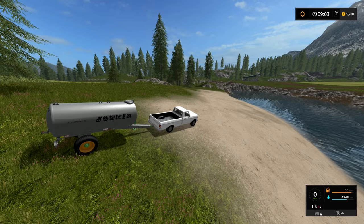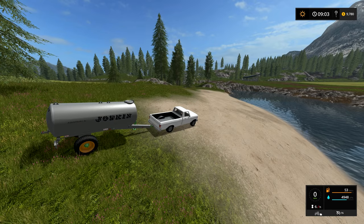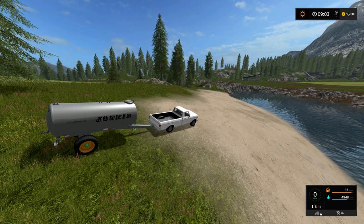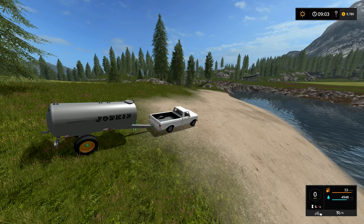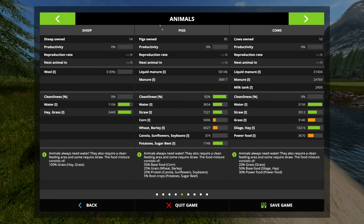Hello everyone and welcome to a Farming Sim 17 tutorial. Today we are talking about watering and bedding with straw for your animals. If we look at the animals menu you will notice that all three animals — sheep, pigs, and cows — do need water, but only the pigs and the cows need straw.